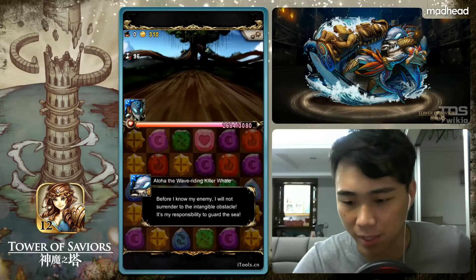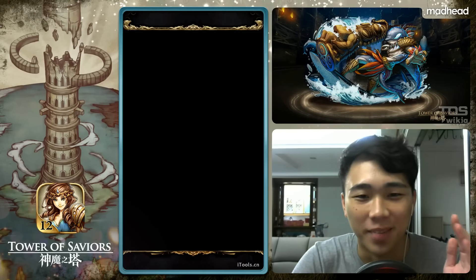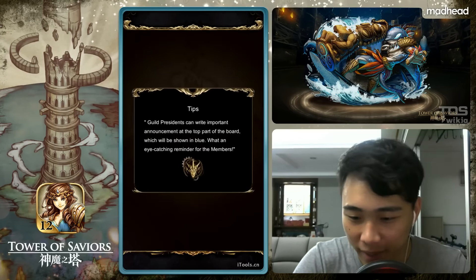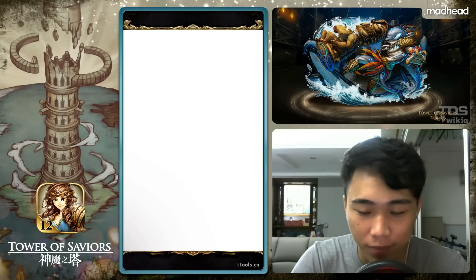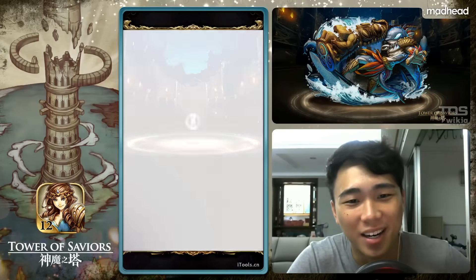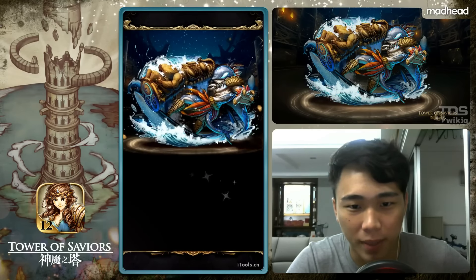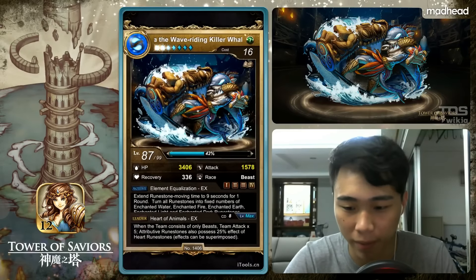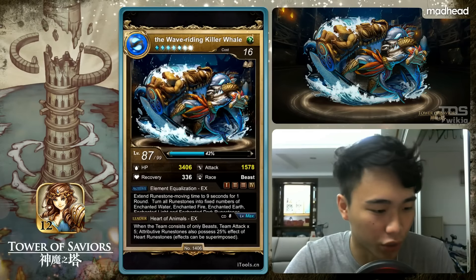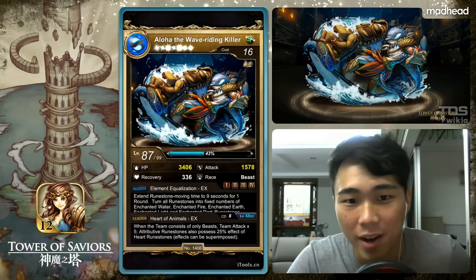Did I spin all five colors? I didn't even know — I was busy aligning the heart runes trying to recover my HP. But okay, good for me then. So there we have it, Aloha's power release form. At first he was human, then he became a partial whale, and now he's just a whale.